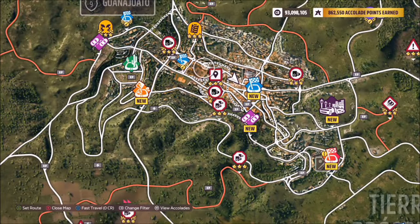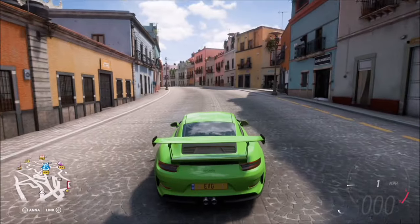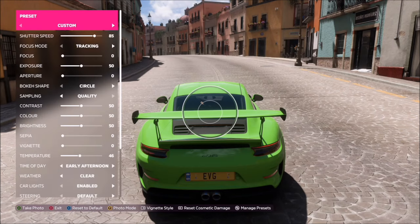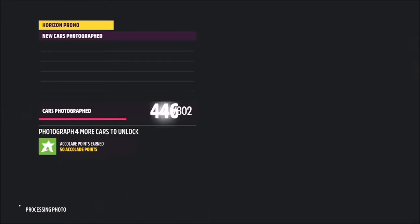We all know where Guanajuato is — it's one of the main towns or cities in the game. Once you get there, hit up on the d-pad to bring up your camera, then press Y for effects and scroll down to character. You then want to have the character out of the driver's seat and anywhere else around the car.